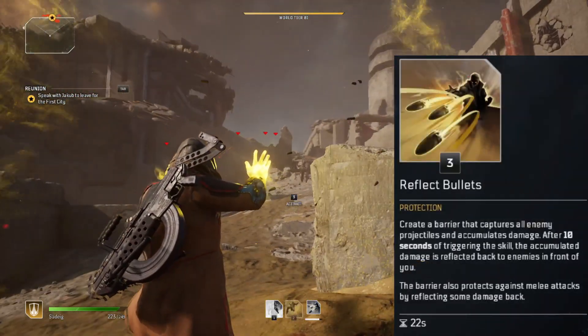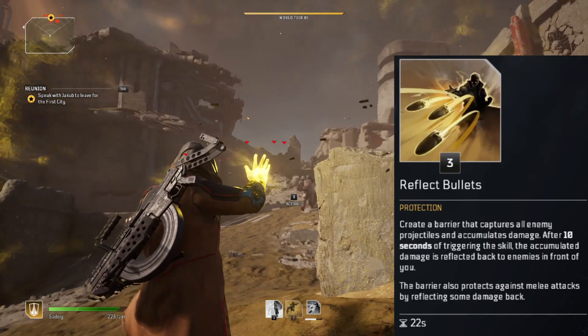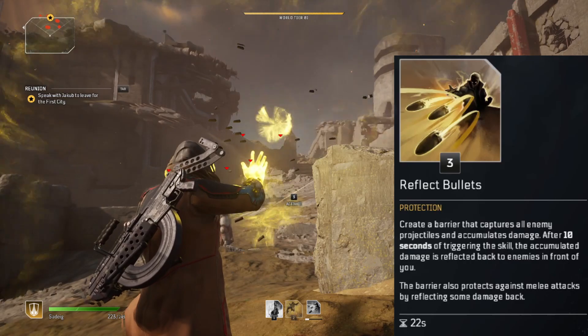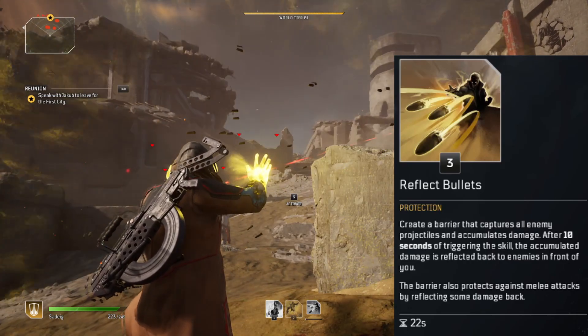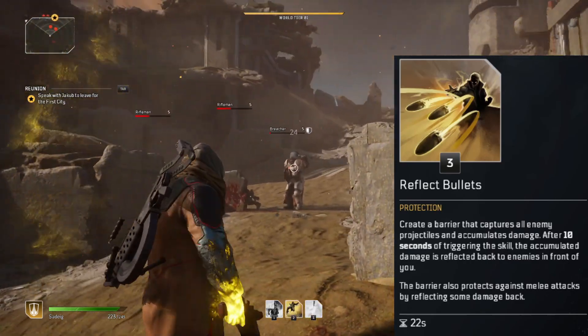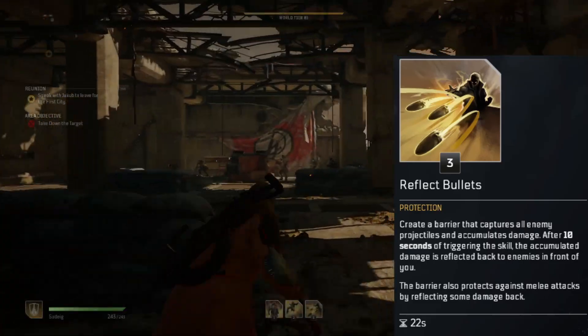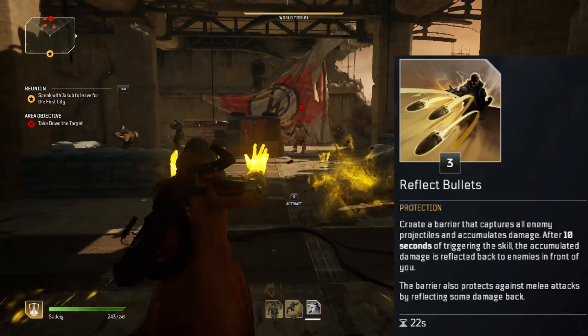The fourth and final ability that the Devastator gets is Reflect Bullets — maybe one of the coolest abilities available in the demo. It will collect all bullets shot at the force field, and upon release of the force field or after 10 seconds, it will fire all the bullets back at enemies in front of you. The approximate range it can fire the bullets is around 30 meters.